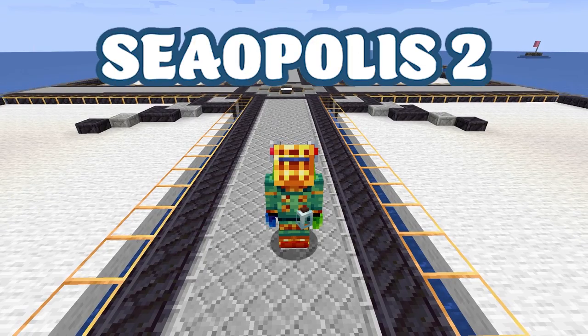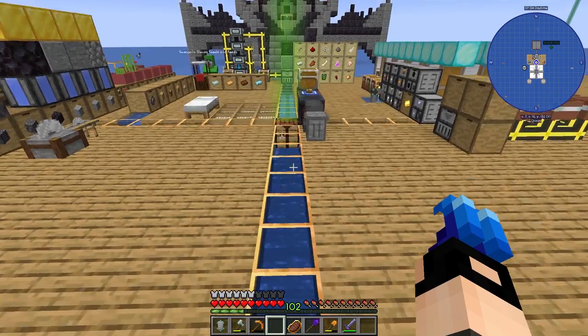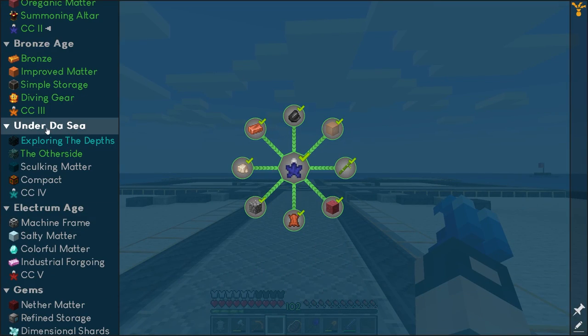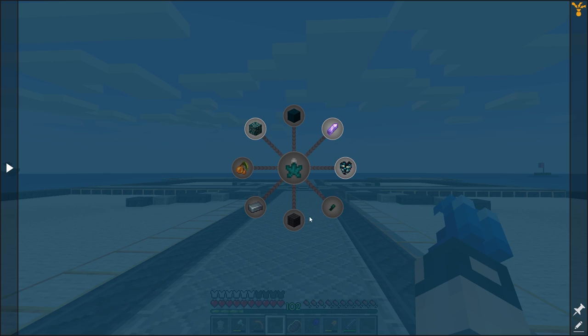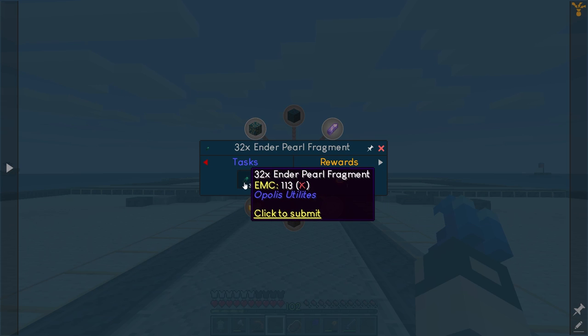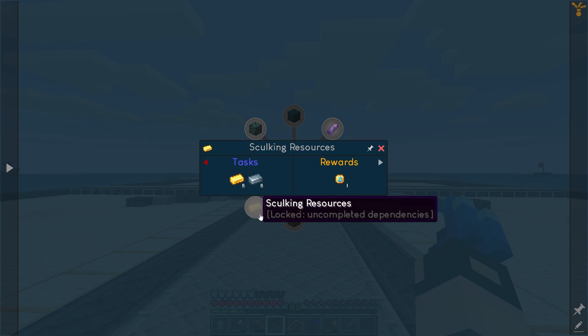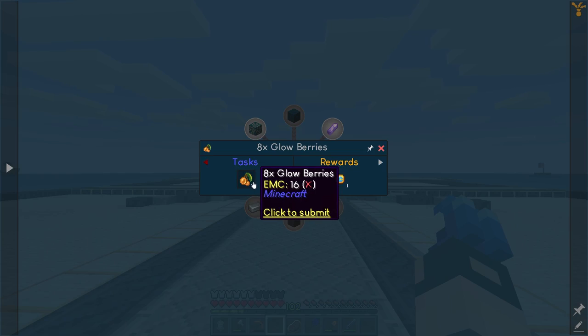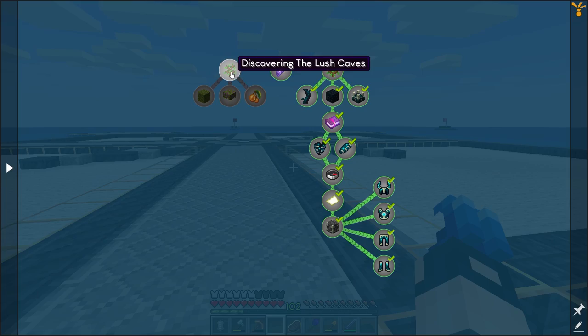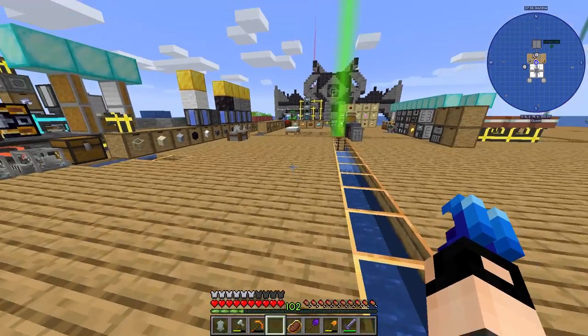Welcome back to Sievalopolis 2, episode 6. The goal for this episode is to complete the 'Under the Sea' questline. We have the heart of the deep, a lot of ender pearl fragments, we'll need some silver, and we do have some glow berries — thank god, because I didn't find a lush cave but I did find some berries.